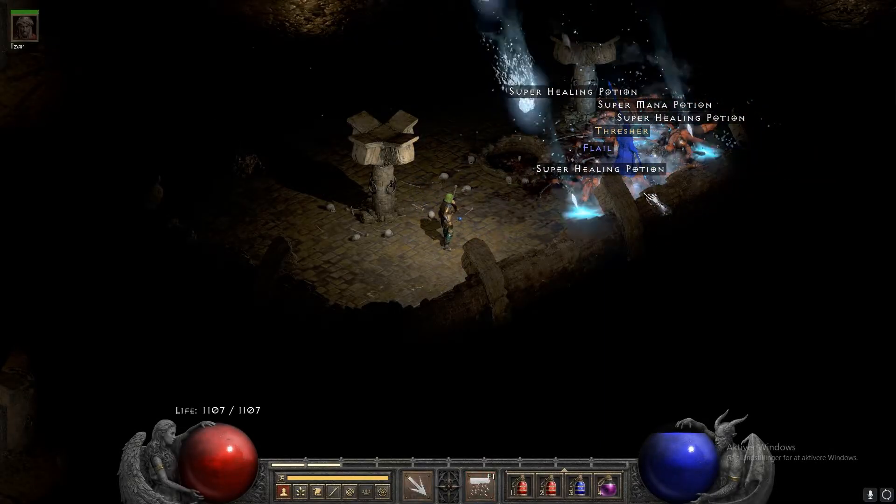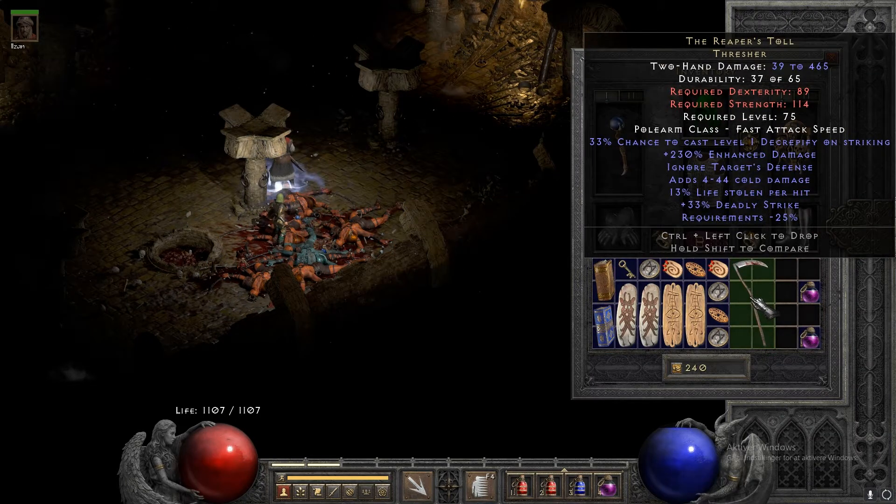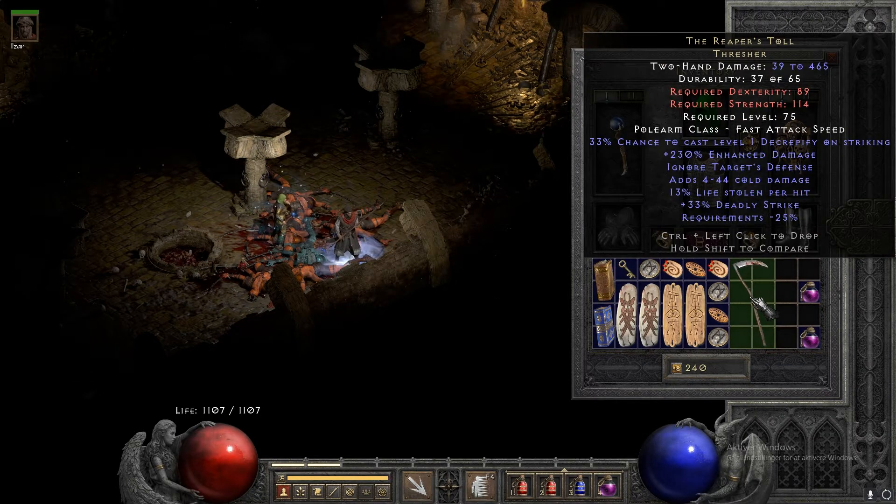The next item is a unique thresher and this is the Reaper's Toll with 230 enhanced damage and 13 to lifesteal.